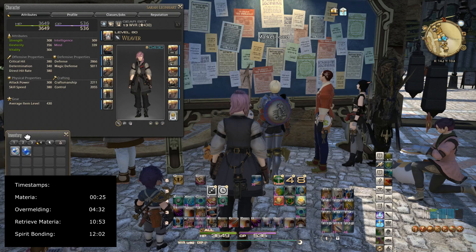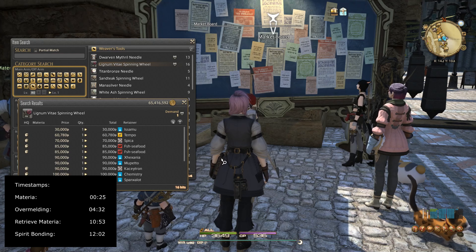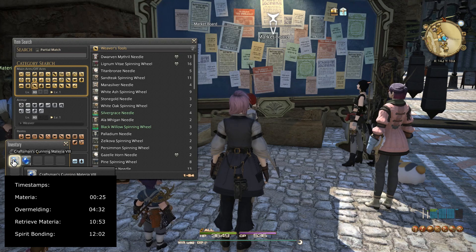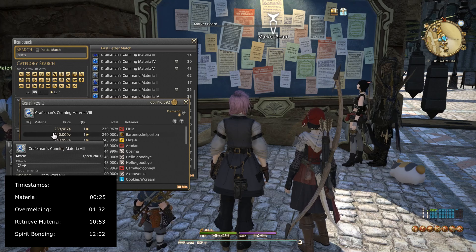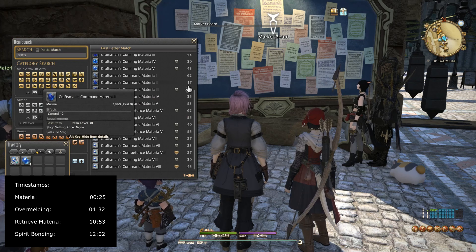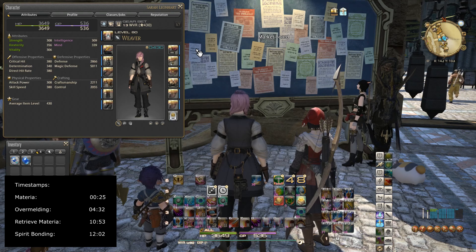Let's go to the market board so I can show you why I like to do this. I'm going to look up the Lignum Vitae Spinning Wheel — these items go for currently around 60K for an HQ. Now let's look at the item I just converted: a Craftsman's Cunning Materia 8. These currently go for upwards of over 200K. That's quite a large amount of profit. So once my main hand and off hands reach 100% spirit bond, I convert them — they generally turn quite a large profit. It's easy to just make my own tools or buy them off the market board. Either way, it's essentially a free upgrade.